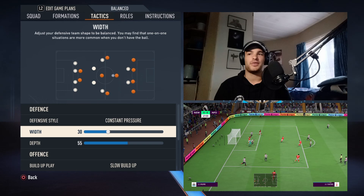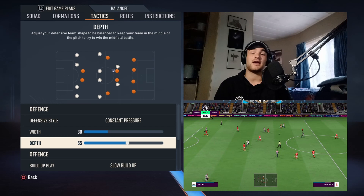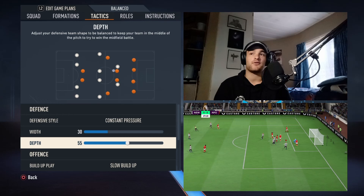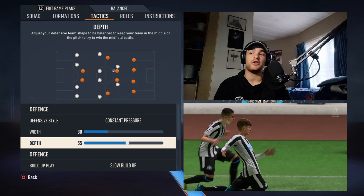Width is set on 30, depth set on 55. You can take it up to about 65 or down to about 45 depending on who you're playing. Against Man City or Arsenal, I'd suggest 45; against a Southampton, maybe take it up to 65. They maintain a mid block or a low block depending on how high or low you have the depth set, because it's defense first for Newcastle and defense first for Eddie Howe.